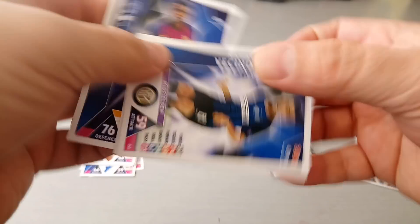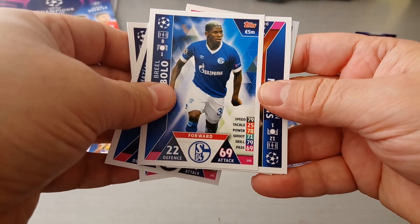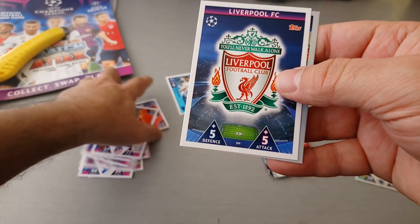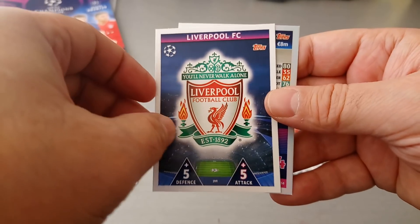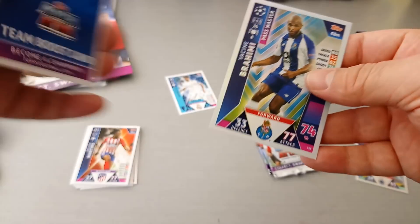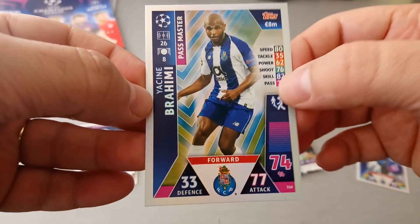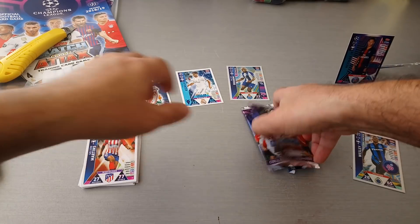Semedo from Barcelona. Vecino for Inter Milan. Mbolo, the Swiss guy at Schalke. We've got Gilson Martins at Atletico Madrid. We got the Liverpool badge — fantastic, absolutely fantastic, love it. No stats on the back, just says team boost card. And finally we got a passmaster — Brahimi, the Algerian at Porto. As you can see, slightly different shine to this than the base cards.